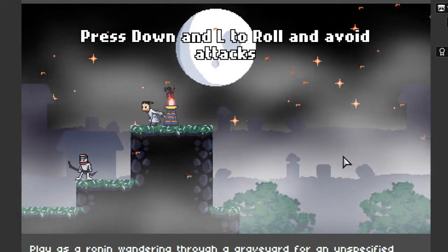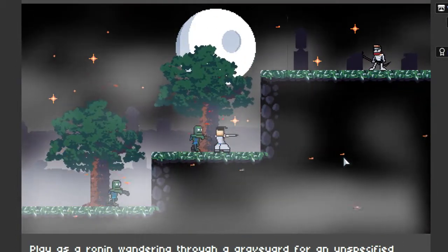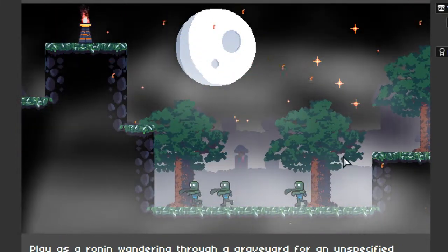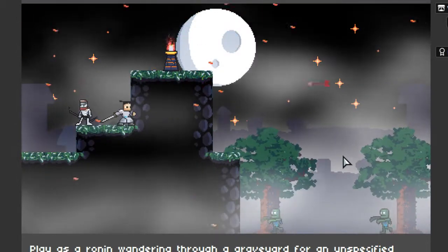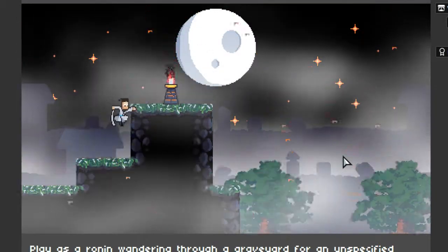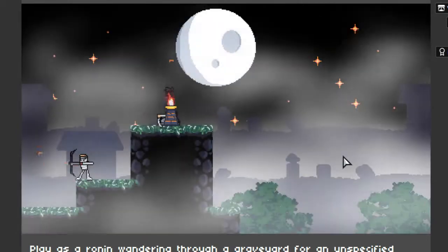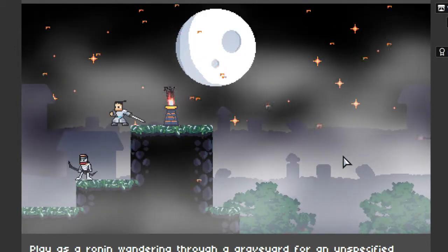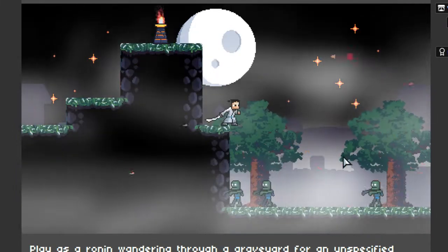Press down and L to roll and avoid attacks. Oh, these are checkpoints I see. Rolling goes really far — and so does the jumping. We died again. This guy can turn and shoot, so it's good that we got rid of him.